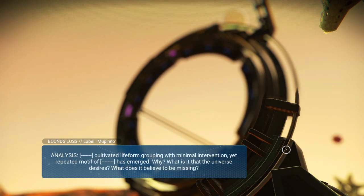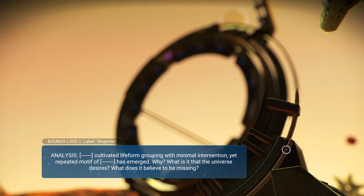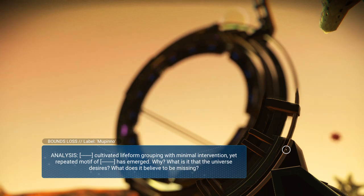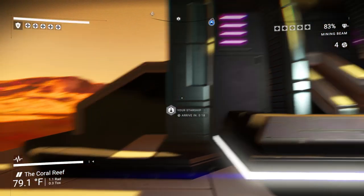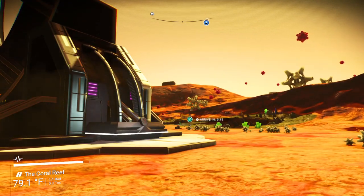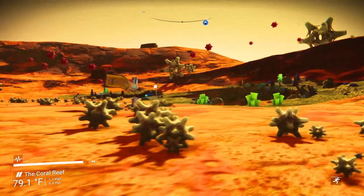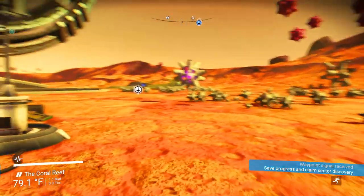Analysis: cultivated life form grouping with minimal intervention, yet repeated motif of [blank] has emerged. Why? What is it that the universe desires? What does it believe to be missing? The universe believes that it's missing something. So did the Atlas create this simulation and then the universe itself believed that it was missing something — and is that why the Atlas created travelers, in order to create something that the universe was missing? I don't know.